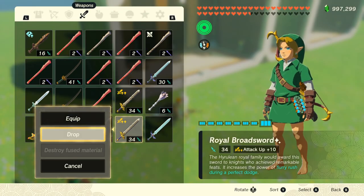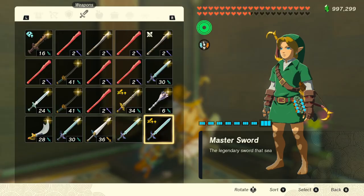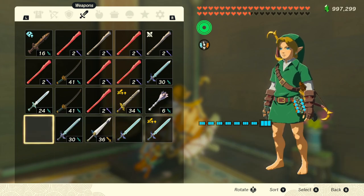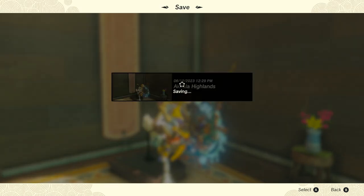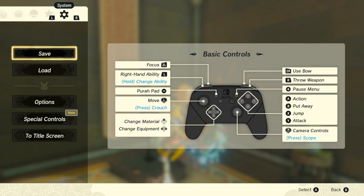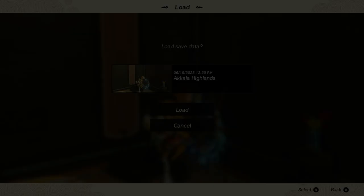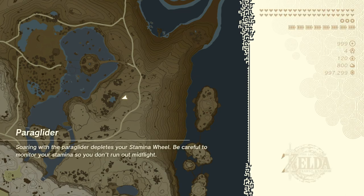Next we want to make sure that we have space in the inventory for a new weapon, as we need to pick up the modified Master Sword from the stand. Now we need to drop the weapon that we want to put the modifiers on and then pick it up. Then save the game and load. When loading, the game will see that you have two Master Swords and it's going to remove the extra Master Sword, however it is not going to remove the modifier, which means that it gets passed on to the next weapon.